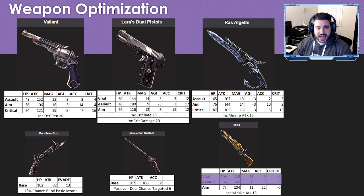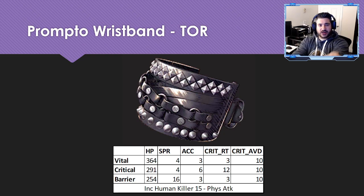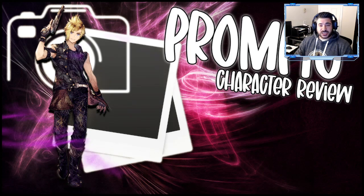Prompto's Wristband is coming out next week in the Trials of Reckoning event. I like it but don't love it. The Human Killer ability doesn't stack with anything else on your equipment side, so it's actually useful for maxing offensive output. The crit avoid is nice to prevent overkill, but the real shining star is the 16 spirit — a really high amount of spirit overall. Not a bad accessory; it definitely has its place.